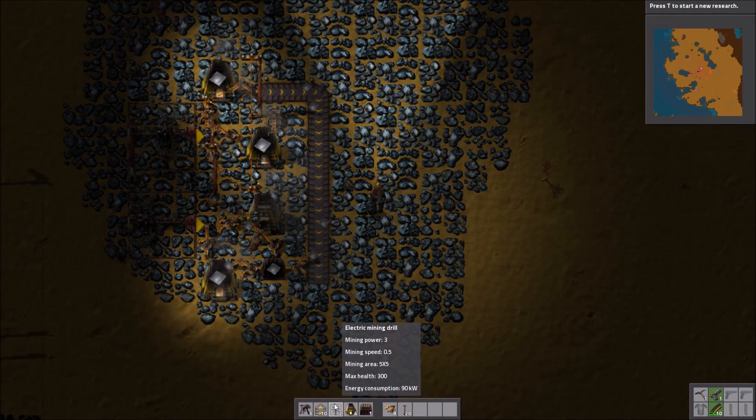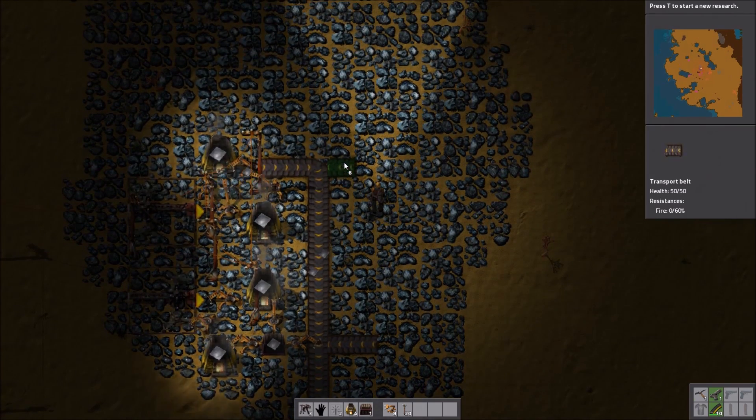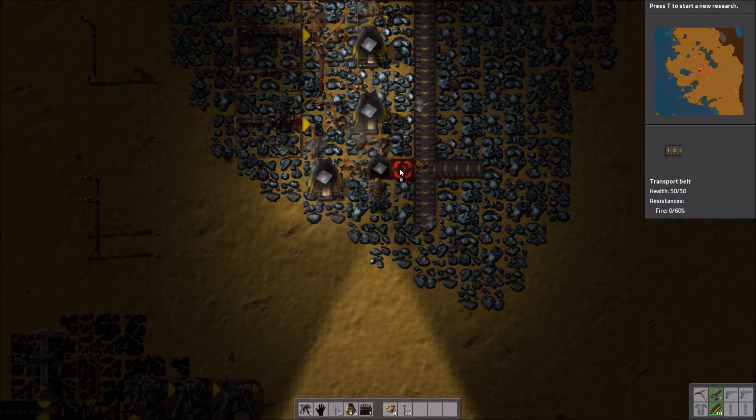Essentially we don't need that afterwards, so this can go down like this. What we do need is we need this and we need this. So basically we're going to get rid of this chest here and place two things like this after we're done.